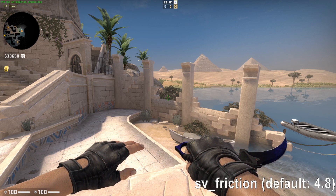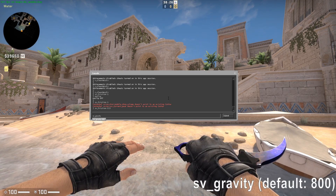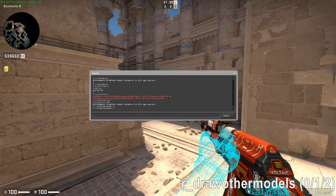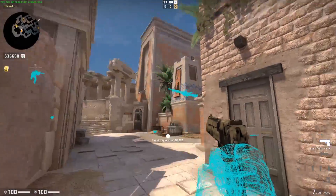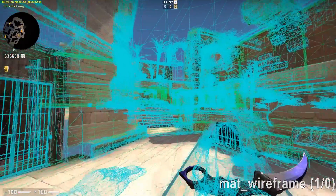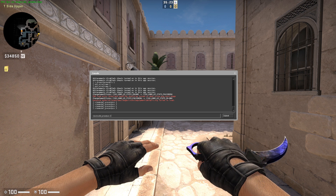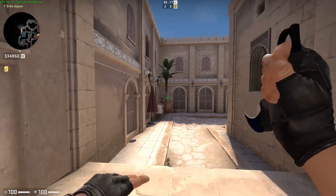SV Friction — this changes how friction in the game behaves; 4.8 is the default value. SV Gravity — this changes the gravity in the game; 800 is the default value. Draw Other Models 0 to 2 — this gives you the ability to see every model texture through walls. MAT Wireframe 1 or 0 — this command will show you the skeleton of walls in your map. View Model Preset POS — change the view model position of your hands: 1 for standard CSGO, 2 for increased, and 3 for the classic view model as in CS 1.6.